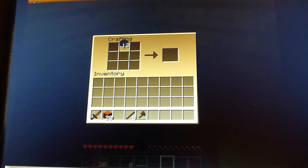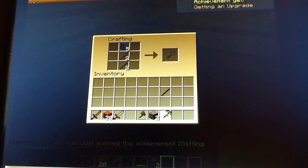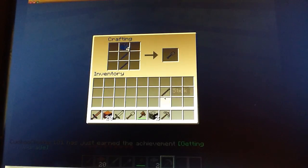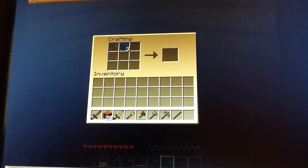Let's also make a sword. Now let's also make a pickaxe, which of course you need, and a shovel, and an axe too. So I guess that's how you do it.